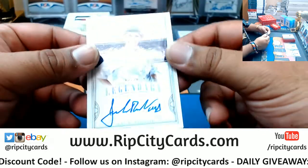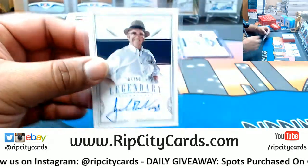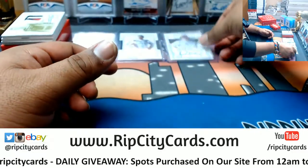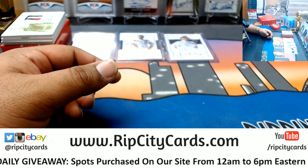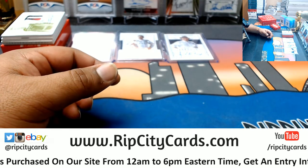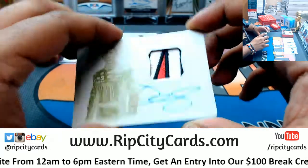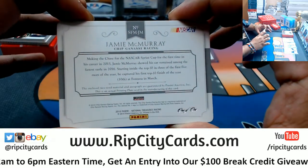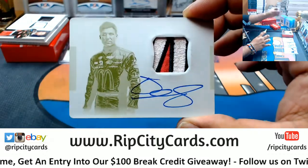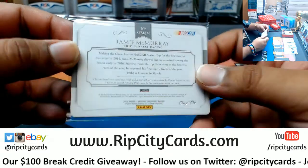Jack Roush, five out of 50 — the autograph. Looks like a little one-on-one action coming up. Five out of 50 — check this out. Plate auto with a patch, one-on-one mojo for Jamie McMurray. Very nice — a little one-on-one mojo for the owner of Jamie McMurray.